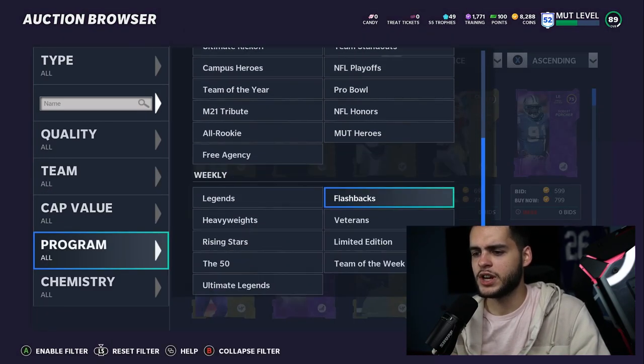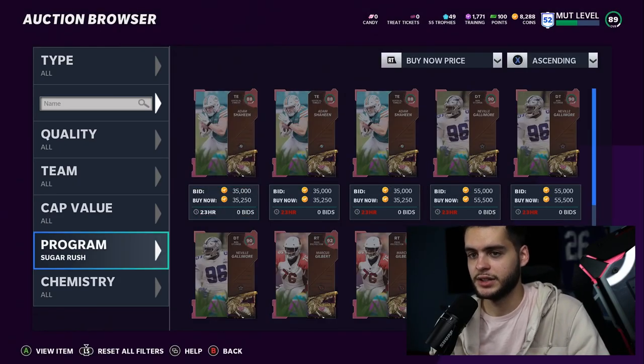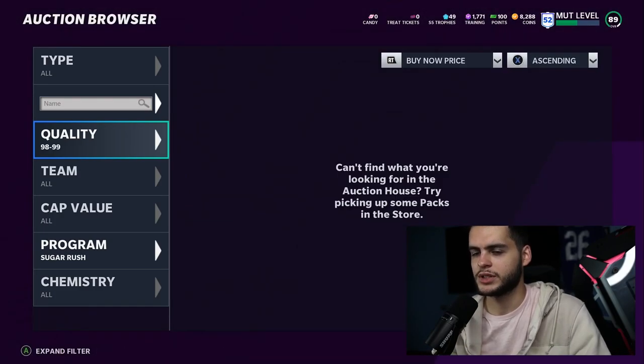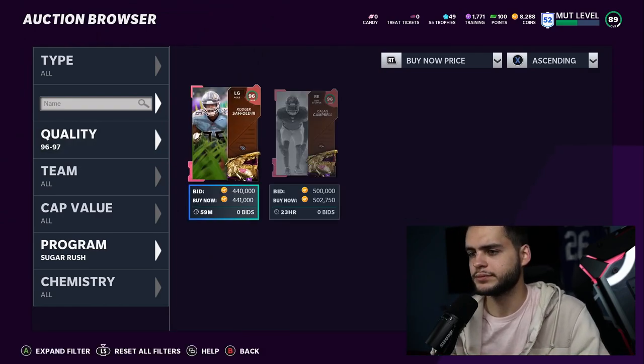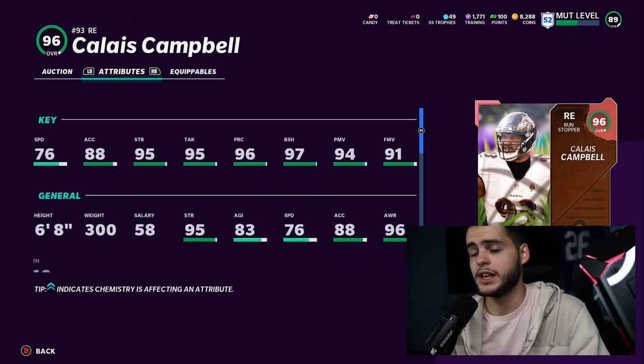Let's go check out the auction block and see the new Sugar Rush promo players. I also want to check out one of the new LTDs — we got a Giants LTD which is interesting. Let's go to the top players. There's some lower-rated ones but not many people are going to care about those as much. We have a Calais Campbell in game for the Baltimore Ravens.